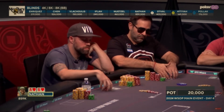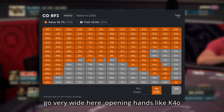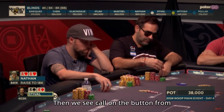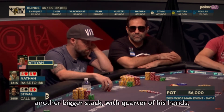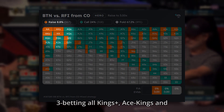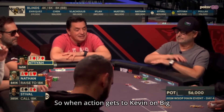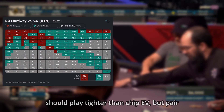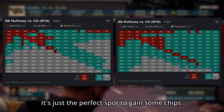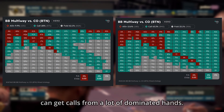Our next hand isn't that close. We see an open from the chip leader on the cutoff, and he can go very wide here, opening hands like K4 offsuit or 10-7 offsuit — more than half of his hands. Then we see a call on the button from another bigger stack with about a quarter of his hands, but it's not a great spot to trap and he should be 3-betting all kings plus, ace-kings, and also half of queens. So when the action gets to Kevin on the big blind, he should play tighter than chip EV, but a pair of jacks is a pure gem in both scenarios. It's the perfect spot to gain chips — he has huge fold equity and can get calls from many dominated hands.